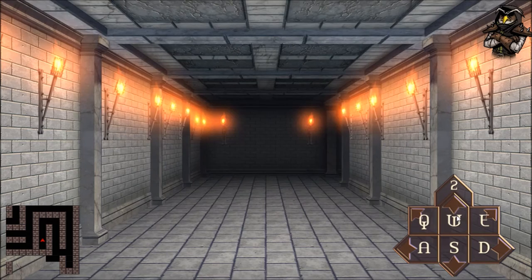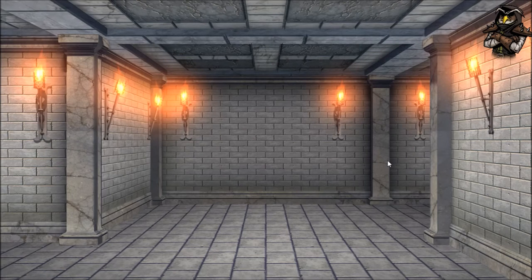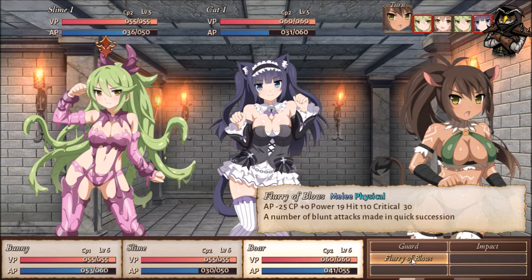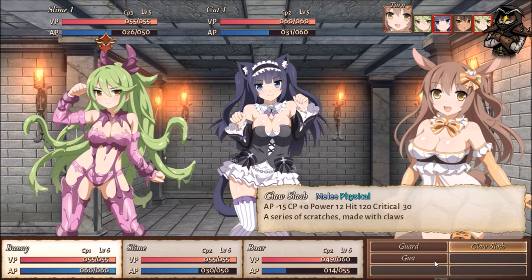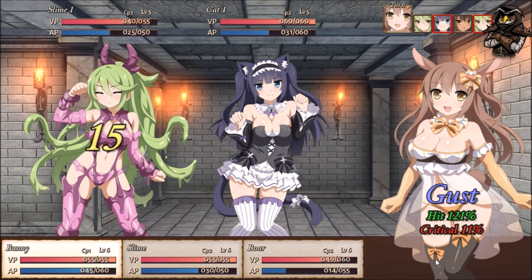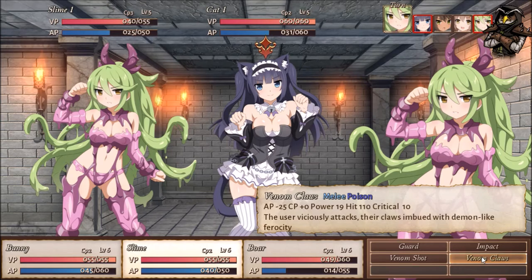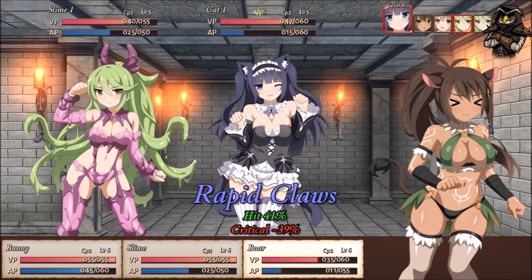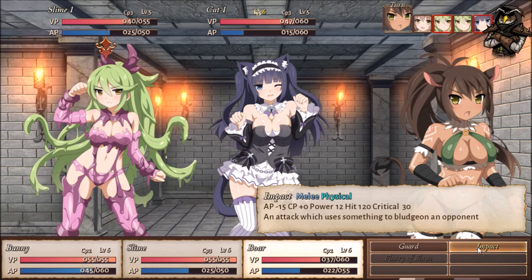This was a dead end as I thought, so let's continue back this way. We've got a battle here, so let's go ahead and take out the slime girl first. Flurry of Blows - she resists that... actually no she didn't. She does an impact, we will Gust her. 15 damage. I'm going to do some Venom Shot to try to get a paralyze on her.